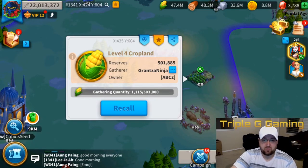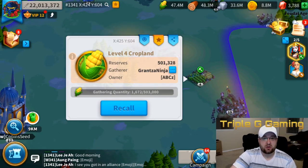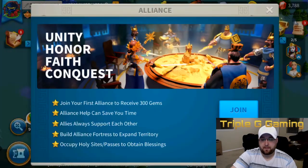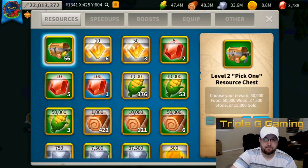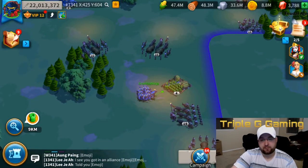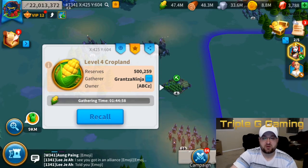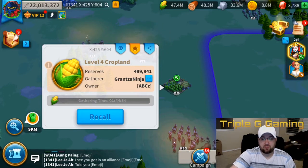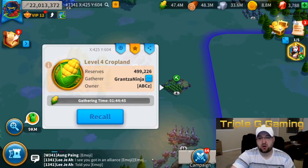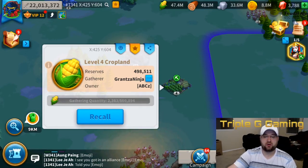Right there you're already seeing about 25–30 minutes of reduction just from having a gathering commander. And if I add in my bonuses — as you can see, activating one boost shaved off another 20–25 minutes. Now if I joined an alliance that has an additional gathering bonus and used her skills together, you're looking at almost an hour off of what could be a two-hour tile — you're saving half the time if not more.